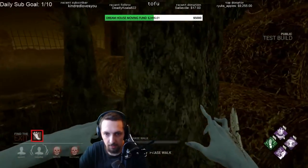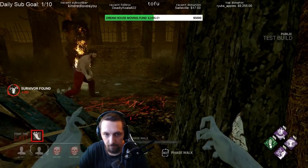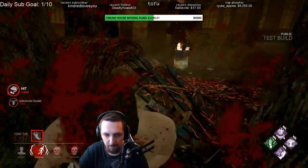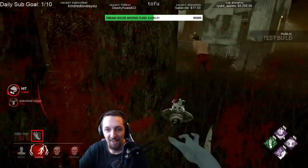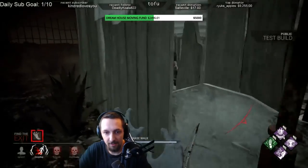Hey guys, this is going to be a guide for the Spirit. I'll be going from the basics of what she does and how her ability works, all the way into some more advanced strategies of playing her, as well as touching base on a little bit of the counterplay for survivors as well. This is probably my favorite killer at this moment and I'm really excited to share what I've learned with you guys.